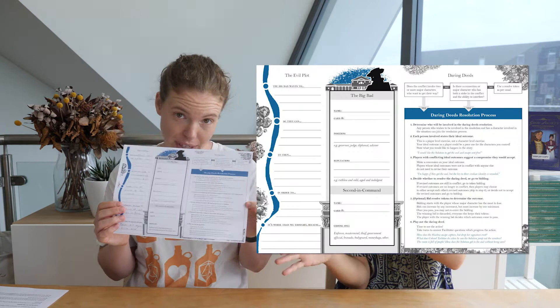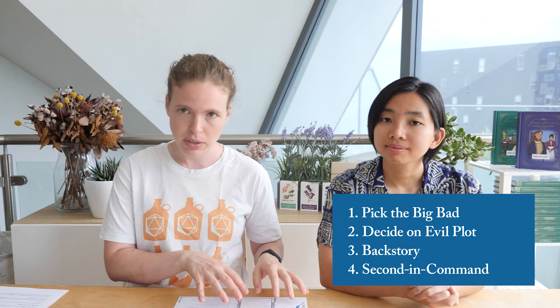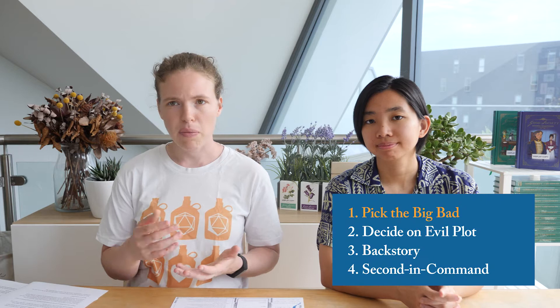We are going to start backstory by preparing our evil plot, and for this we will need our evil plot sheet. The first thing we need to do is pick our big bad and then decide on our evil plot. The facilitator can do this ahead of time as well to save time in the game. After we finish backstory, we're going to come back and choose the big bad's second in command.